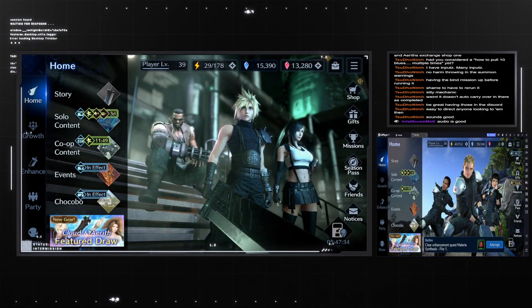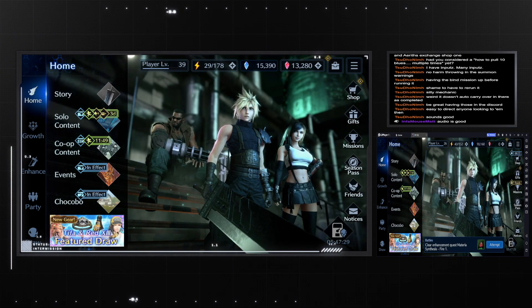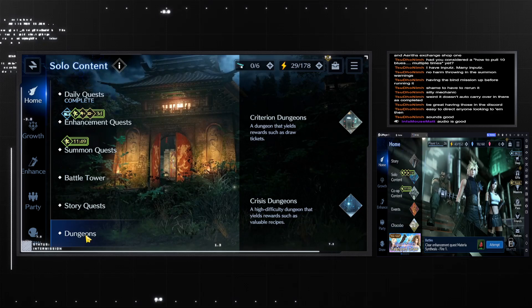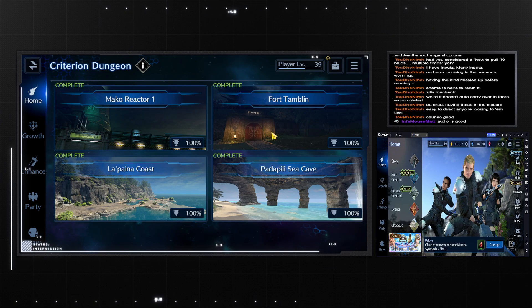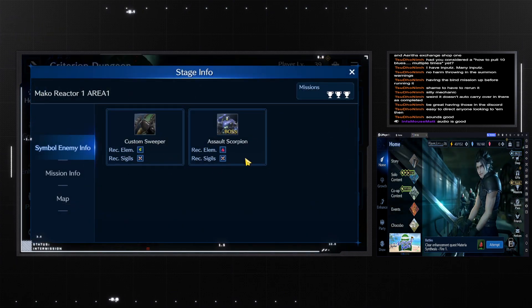Hello YouTube, we're here again with another guide. This one is going to be for your crisis dungeon runs. As long as you go through all the story you will eventually unlock dungeons. You will unlock your standard dungeons first — you want to complete all of these on both areas. When you select the information, the enemies that you fight will all be revealed for you, as well as the map.